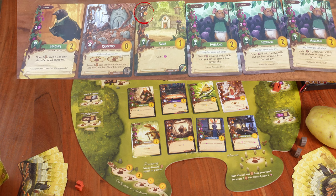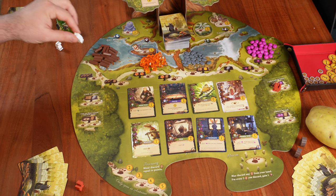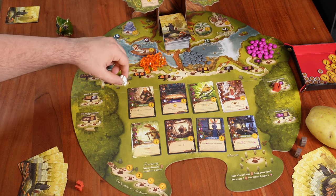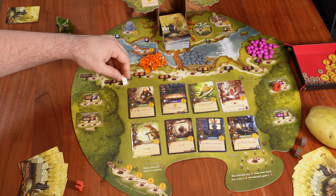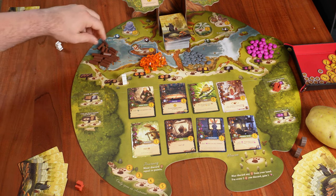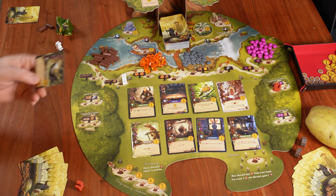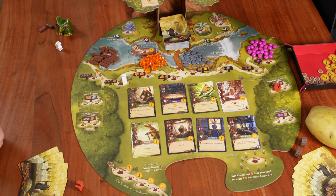Mr. Schwet places his worker on a shared location — any number of players can put their workers here. He takes two twigs and draws one card. He draws the Fool card. Of course, all cards are hidden from other players. The Fool needs the Fairgrounds to be played for free; otherwise it costs three berries.